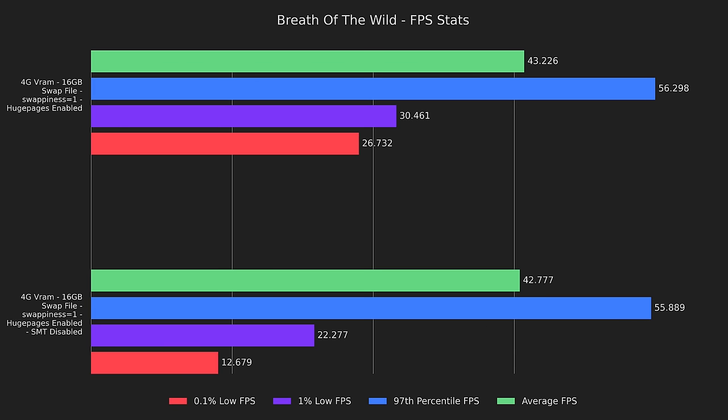Now for something I honestly didn't expect. Disabling SMT absolutely butchers performance, in stark contrast to what we saw with Switch emulation. Averages and 97th percentile are similar, but 1% lows and 0.1% lows are 27% and 53% lower respectively. Based on the number of recommendations I've seen to disable SMT for Cemu, I'll assume a recent update has drastically changed the CPU scheduling — but with these results, I definitely can't recommend it.